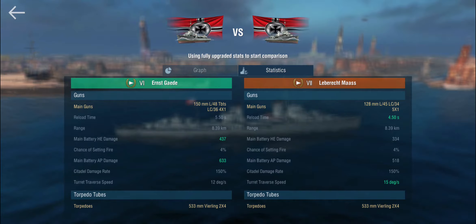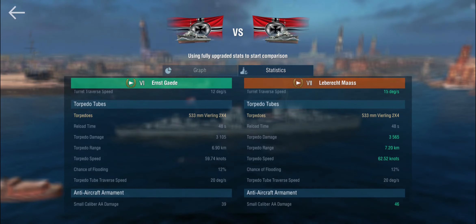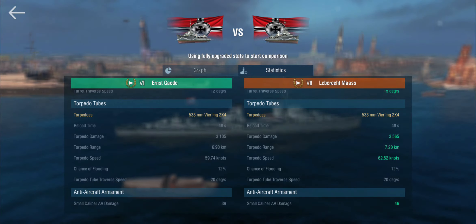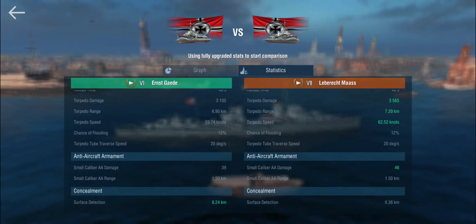The 128s actually have the same fire chance as on the Brooklyn — the 150mm main gun equipped American light cruiser. So you might actually be able to set fires, but generally I would prefer using armor piercing even with the 128s. Torpedoes are the same set, same reload, but they do more damage, have a bit more range, and are a little bit faster — which is generally good. The AA is still mostly absent and the concealment is a bit worse.